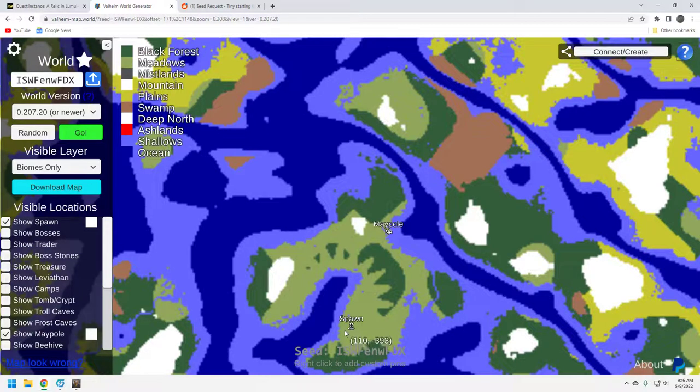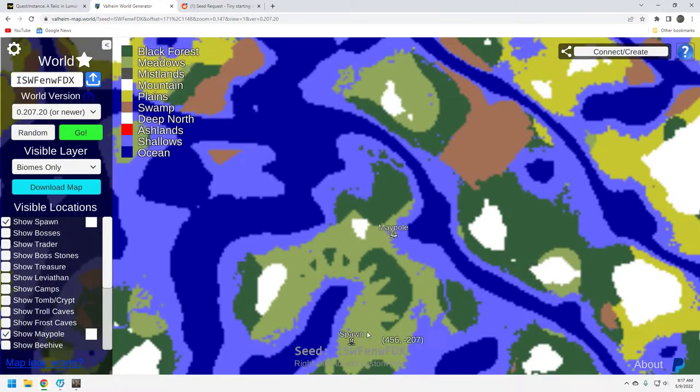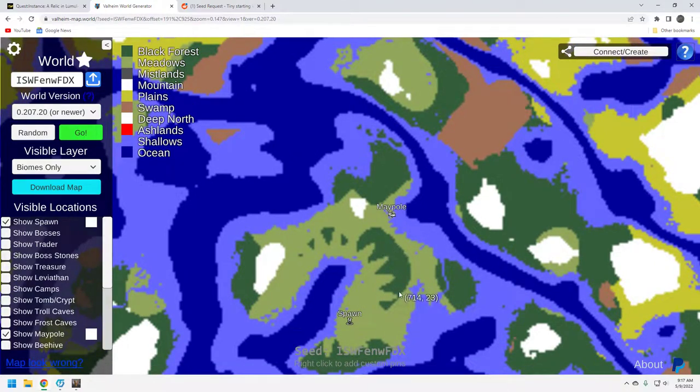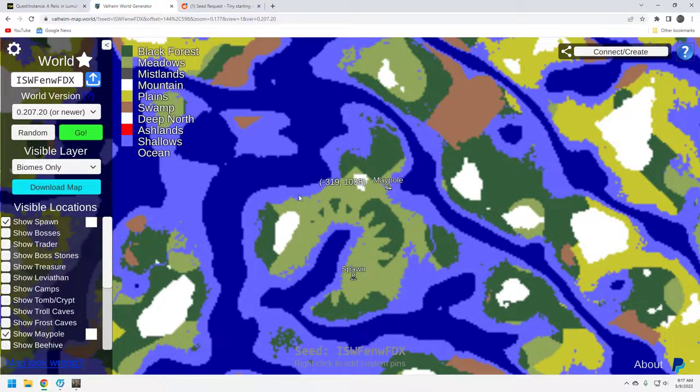Here we are in the Sea Generator. Here's your spawn, and this is the maypole that we're at. We're looking this way in the video — there's all your open ocean that I was talking about. As you can see, there's a good chunk of dark forest right here, which is nice, and then there's a good chunk of dark forest to the north. A little bit of mountain biome, not a lot. This is an okay starter island.